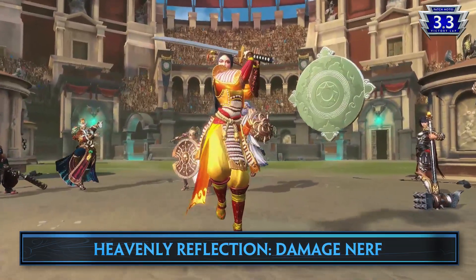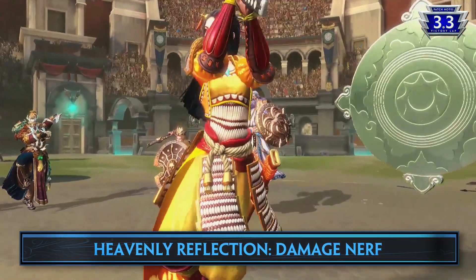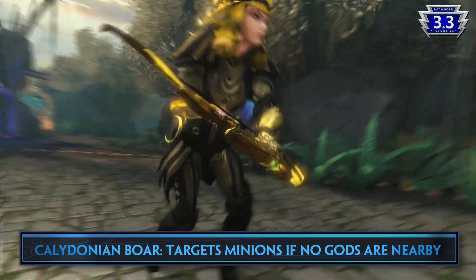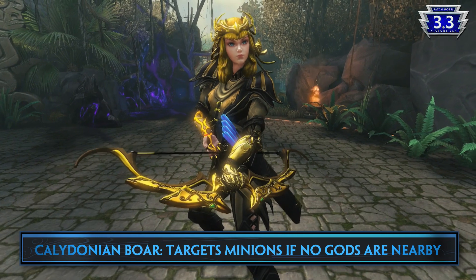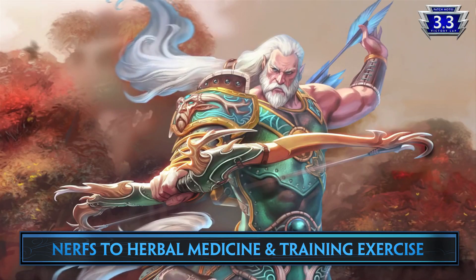Let's talk about god balance changes. First up, Amaterasu is seeing a pretty heavy damage nerf to Heavenly Reduction's base damage. Artemis' Caledonian Boar will now target minions if there aren't any gods nearby. Chiron is seeing a few nerfs since he's been one of the top gods in the game since his launch — his Herbal Medicine no longer provides a healing bonus, and Training Exercise no longer cripples.